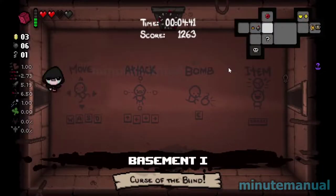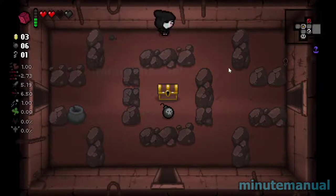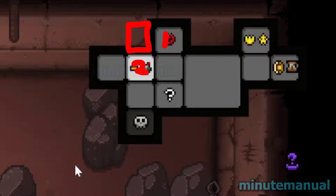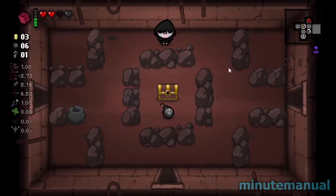Now for the super secret room — it can only border a single room. For example, if we drop a bomb here it can't be there because it would then border two rooms. Also, super secret rooms will not border special rooms such as the treasure room and the shop, so don't try them. There's definitely nothing here.